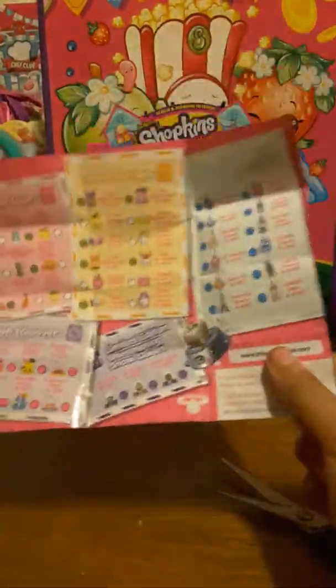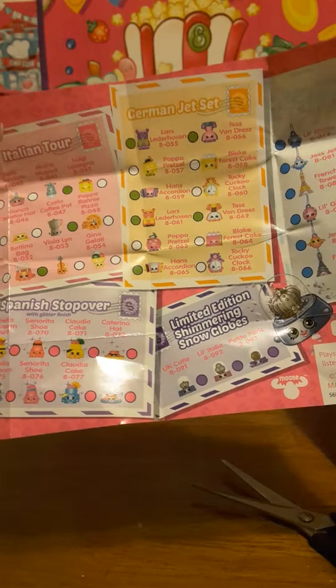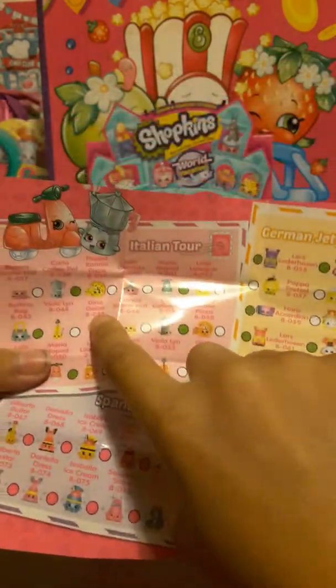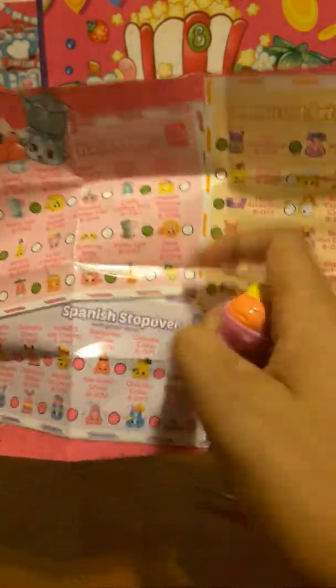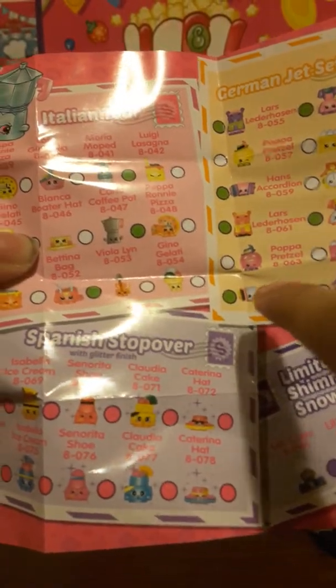What is it? I thought I saw it somewhere. I'm going to get your Shopkins guide — check the rarity. Oh, common. It's another color. Like I was saying before, you can stack these, but apparently they keep falling like a million times.